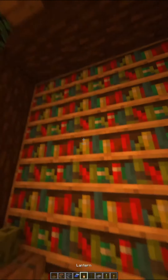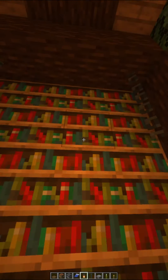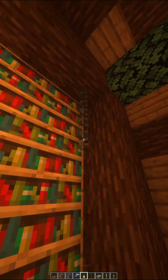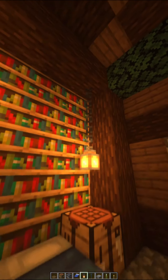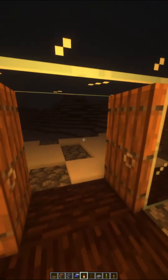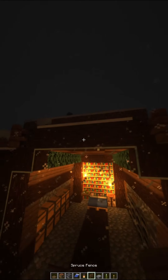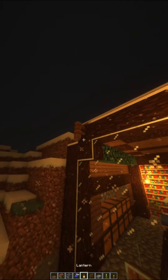Put chains on both sides — on the left side put one chain, and on the right side put two chains — and put lanterns there for extra light in your room. Now it should look like this on the inside. Put a fence and a lantern on top and you should be done with the inside.